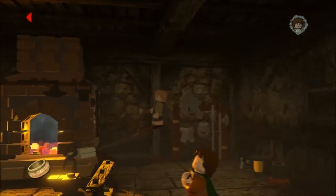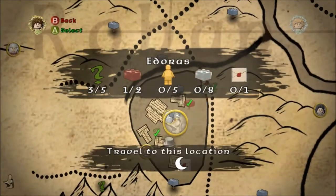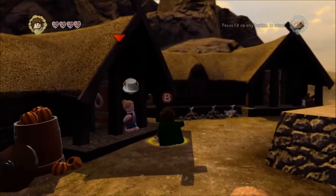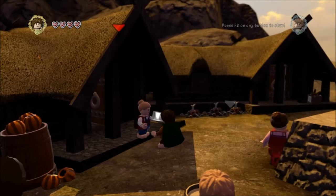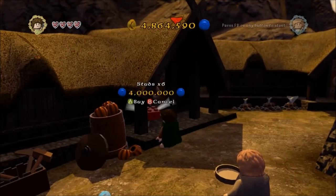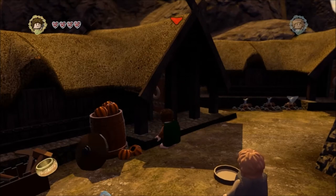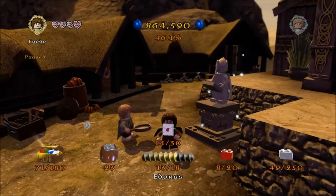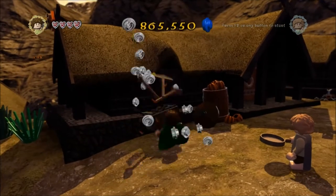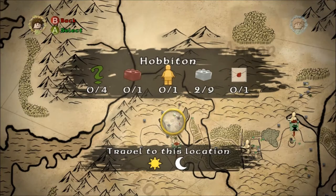Craft the Mithril top hat at the blacksmith's in Brie. Then take it to Edoras — you'll see the icon flashing, the little top hat, right by the map stone. Head over to this lovely lady and give her the top hat — she'll be very grateful. You can buy your x6 studs for 4 million. Now if you've already got the x2 and the x4, you'll have a multiplier of 48, and those studs are going to be coming in quicker than you know how to spend them. Even just smashing little things up, you're going to get so many coins — it's easy to pick up 50,000 or 100,000 in no time flat.